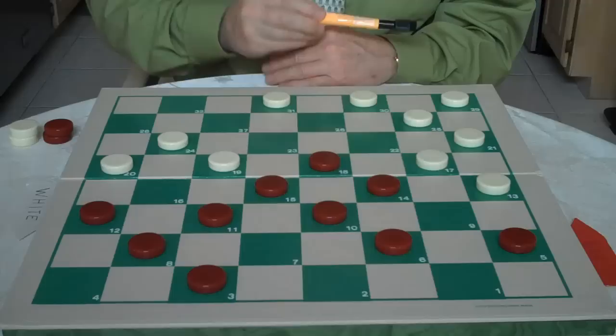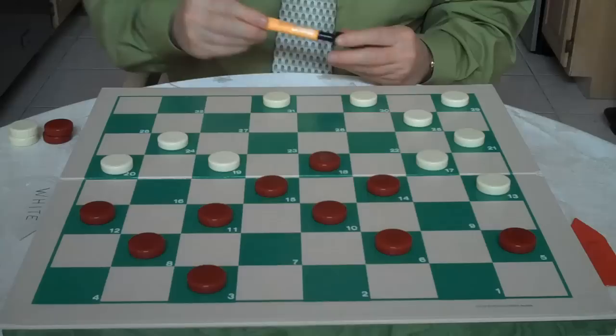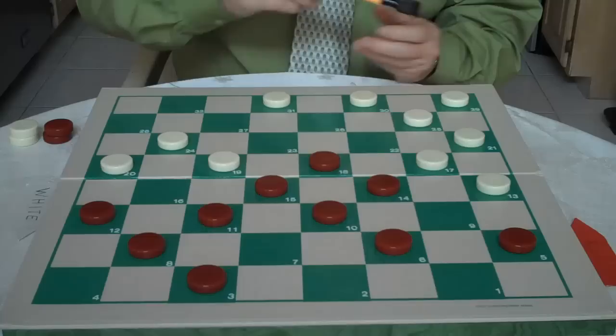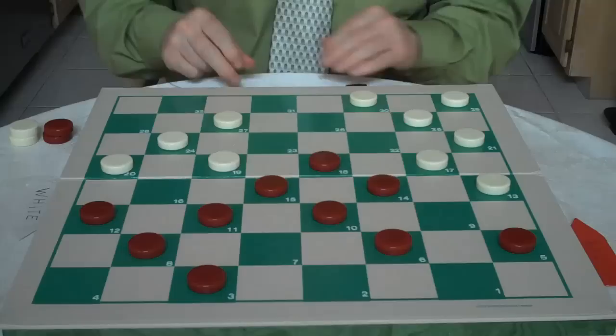White cannot go 25 to 22 because then you would jump him 18 to 25, 29 to 22. Then you would give up a checker 12 to 16. When he jumps 19 to 12, you would have this shot — 15 to 19. White would jump 24 to 15, and you would jump to 25, getting a king, and you should win. So white plays the correct move — he goes 31 to 27.